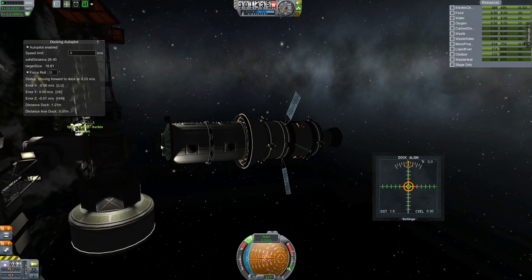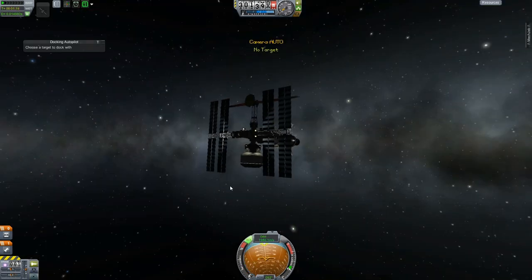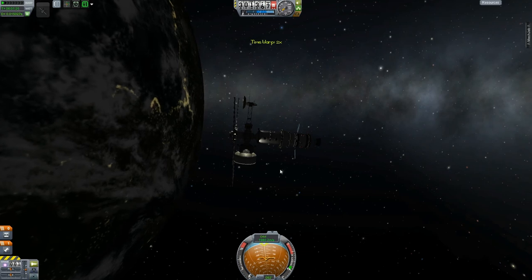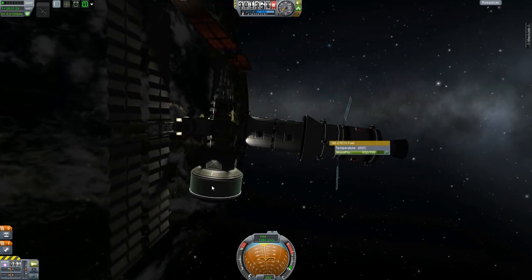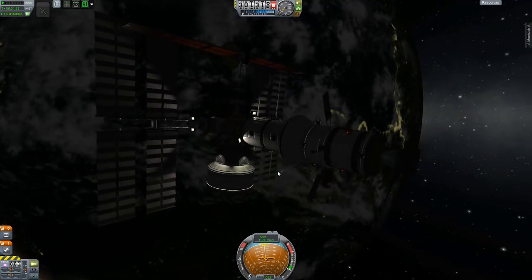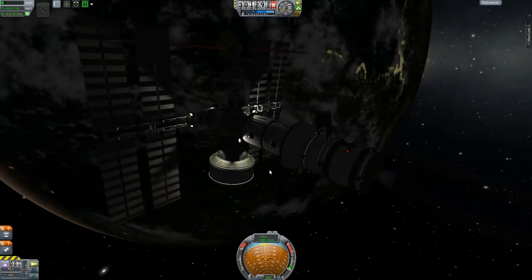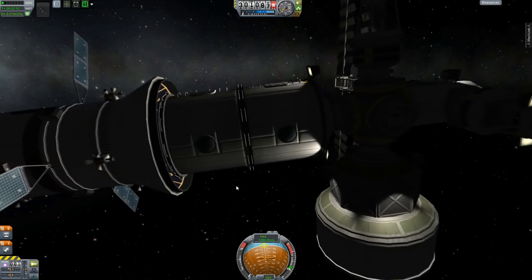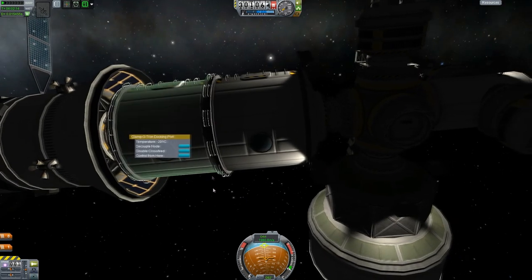I wish the windows had lights on them. A lot of the mods have windows that light up, but the stock crew cans do not - the tuna cans there. Anyway, this is probably about all we're going to do for this episode. We're going to be able to transfer some crew up here pretty soon - we still need to get enough food and stuff so they don't die. But we'll do that in the next episode.